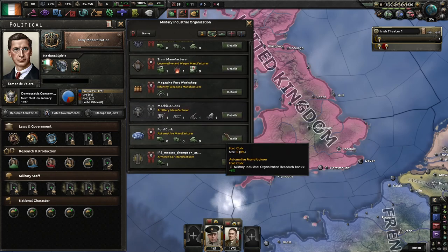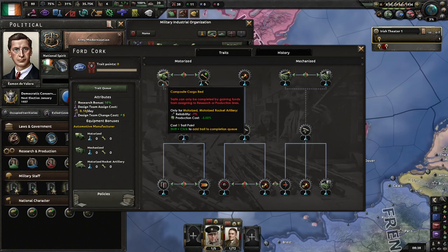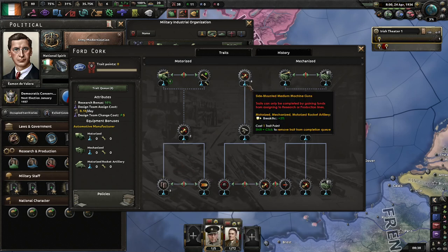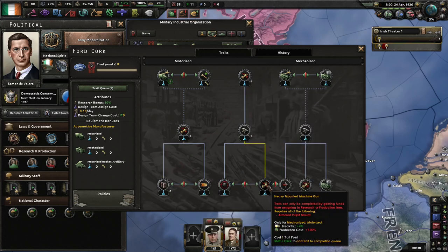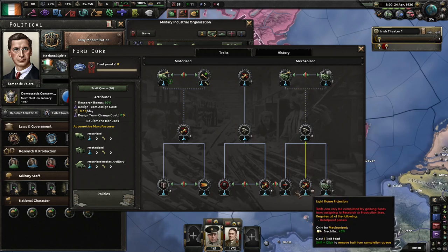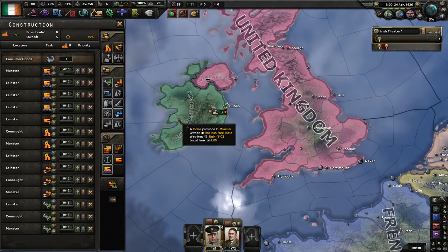For the tank, I almost always go with Reliability — less reliable, but cheaper to produce. Probably not going to end up getting Mechanized, but we'll see.